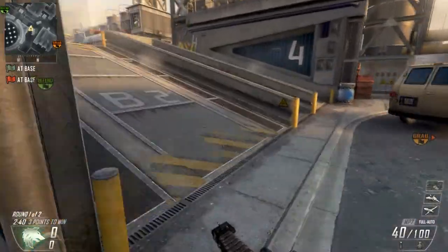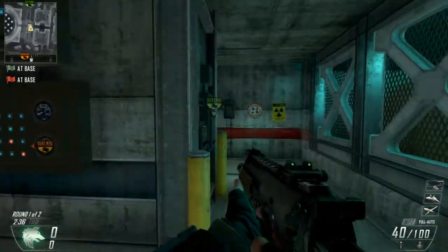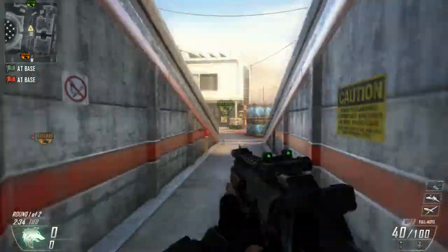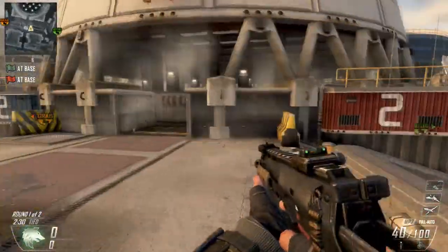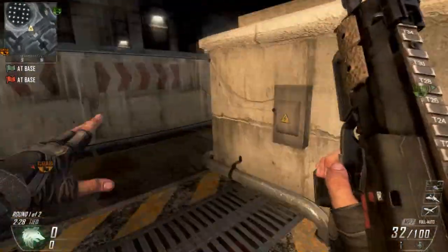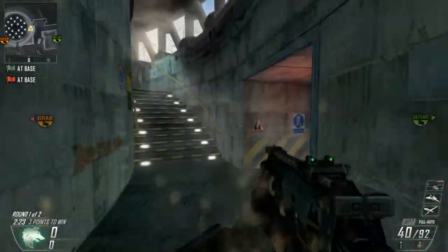Finally, if you know the enemy are up atop of this hill, go down here. It's simple, it's very exposed — the sniper up there may get you — but it's worth it if you think there could be two or three guys up here with their backs completely turned to you. That's three kills for you there.